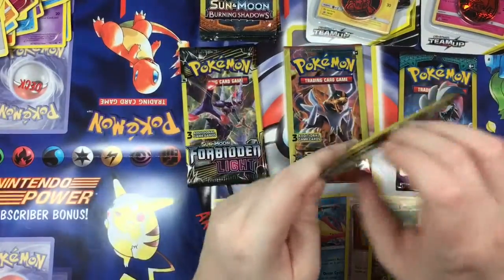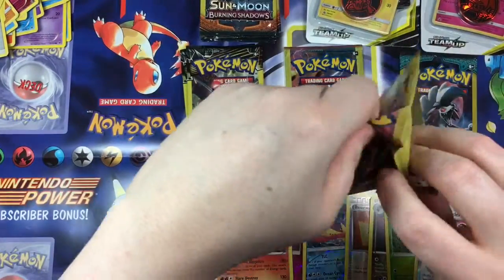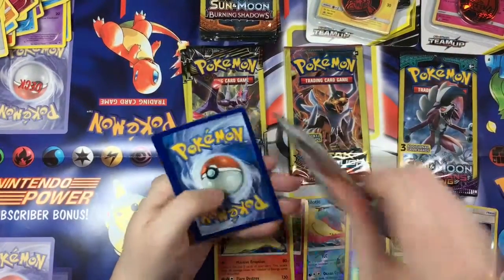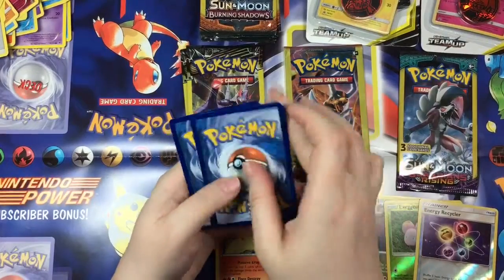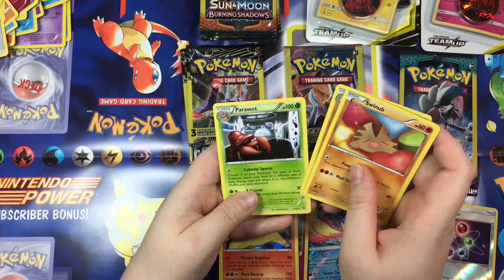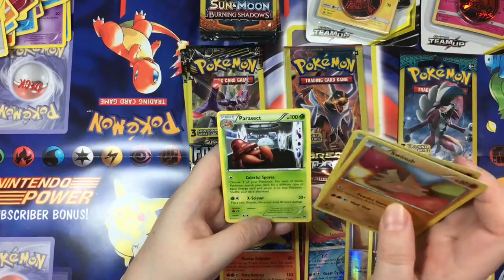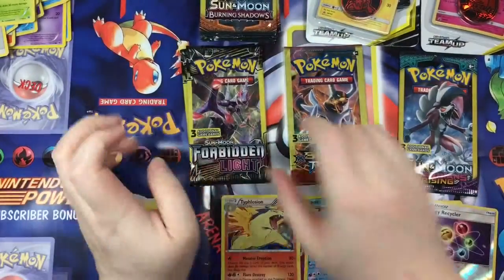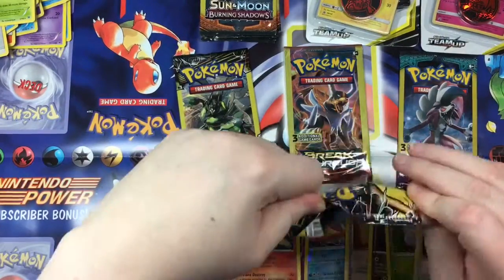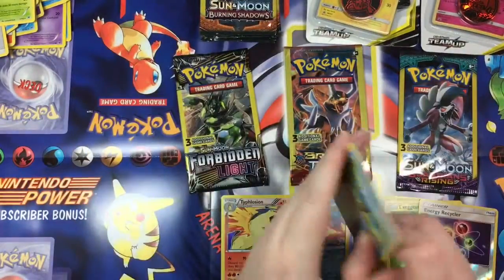That was a Guardians Rising, I think. Okay, so let's do our second to last Breakthrough. That pack just threw back at me! Let's see — Swinub, Sandslash, and a Parasect — that's kind of creepy with those colorful spores. Yeah, Parasect is kind of a zombie Pokémon — look it up, they really are. Probably one of the creepier Pokémon. Second to last Forbidden Light — Dewpider, Braixen, and a reverse holo Toxicroak. Not too bad whatsoever.